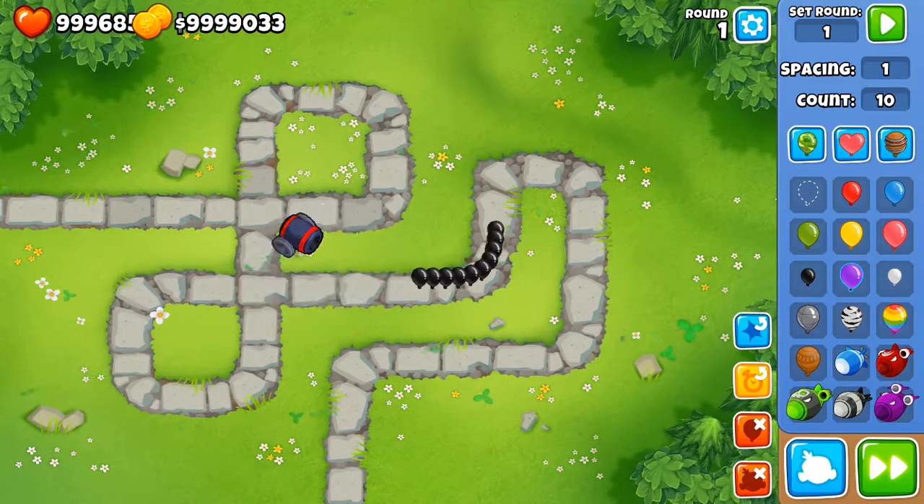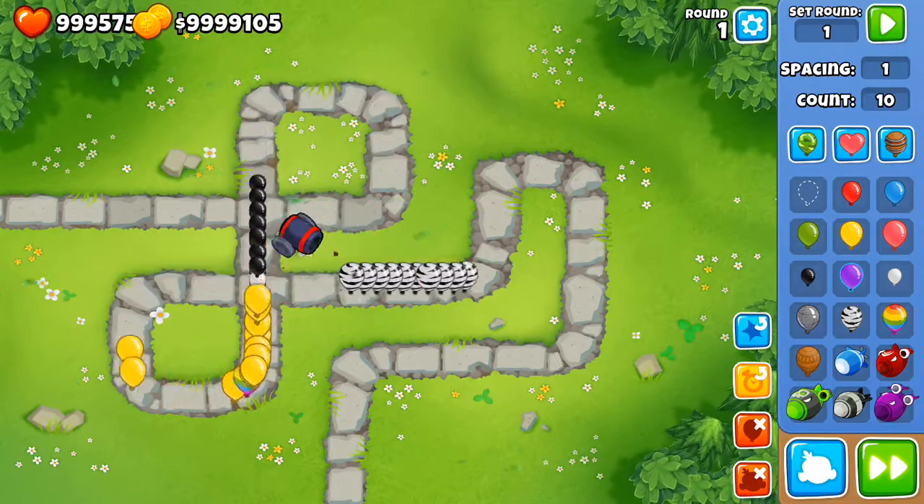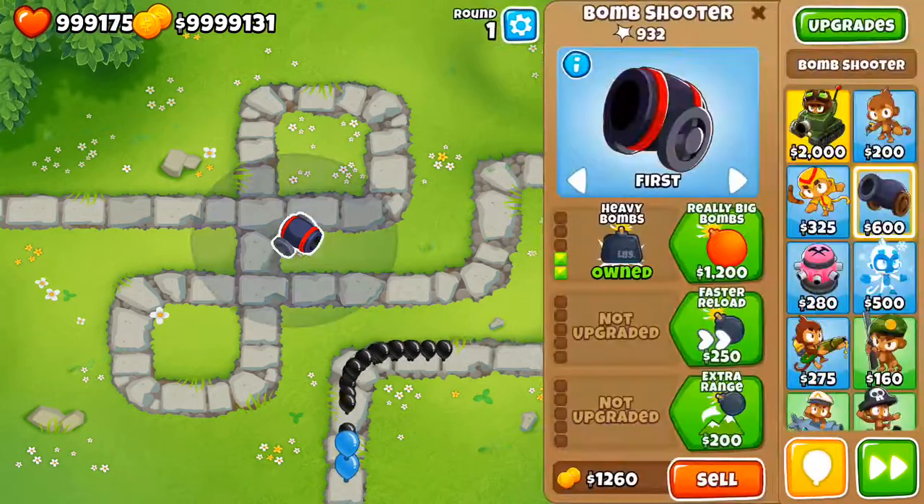Of course, Heavy Bombs still cannot pop black balloons - that's just a regular bomb tower limitation. It can't pop zebras, but it can pop rainbows down into black and white, and it can pop the white layer from there.